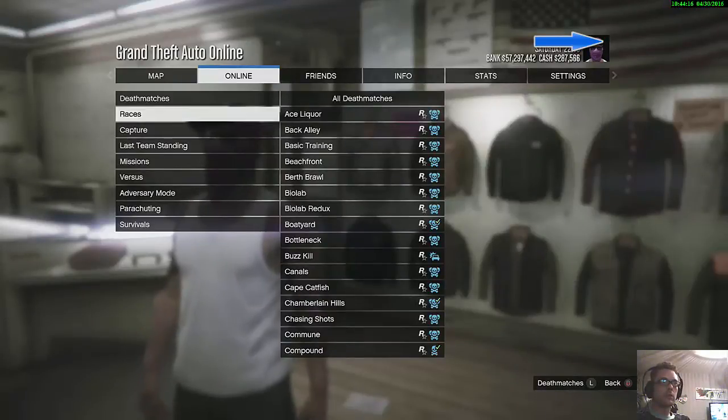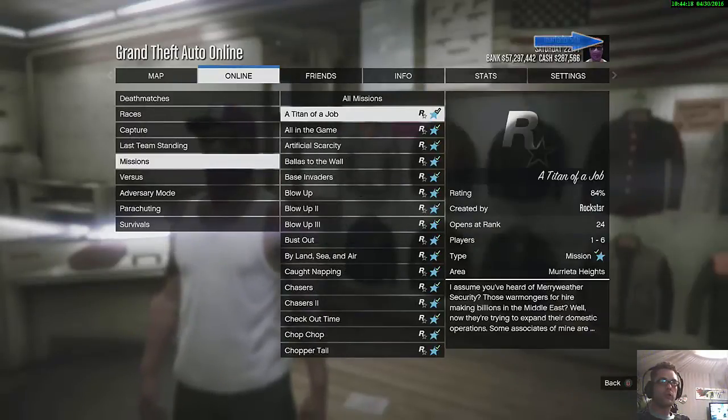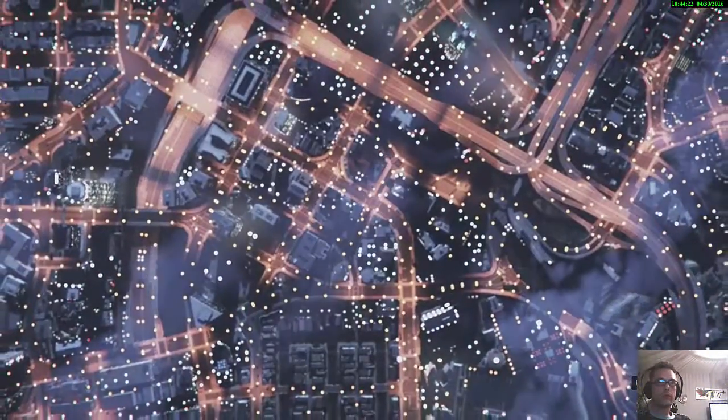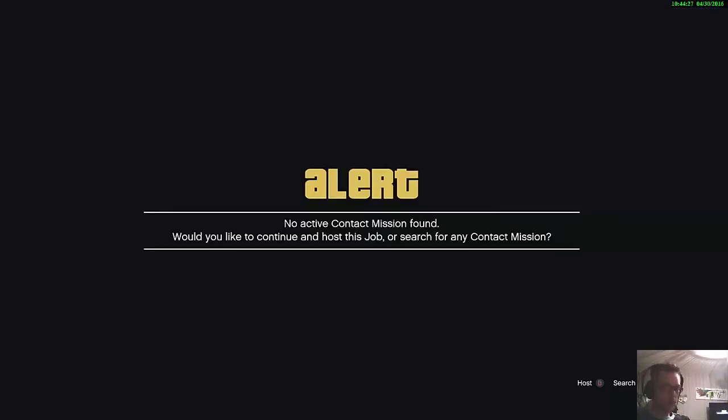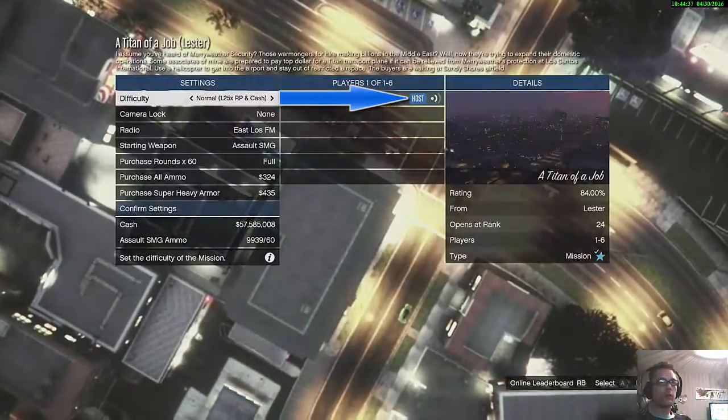Rockstar missions — Titan of a Job. So you wait until it's loaded. It could happen that you spawn in a lobby with other people, but it doesn't matter. Just press B to be a host. Don't press A — be a host so you can start right away and don't have to wait for other people.